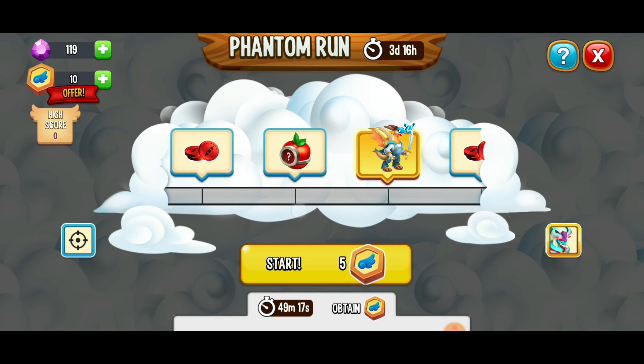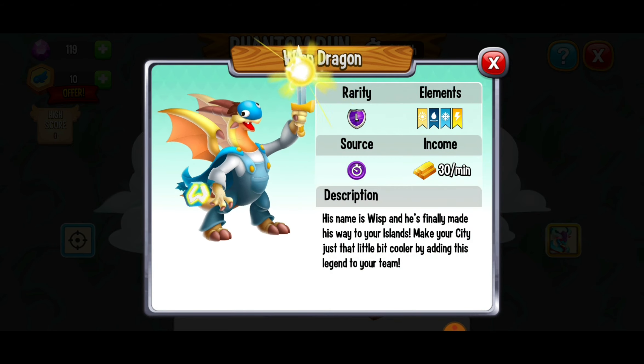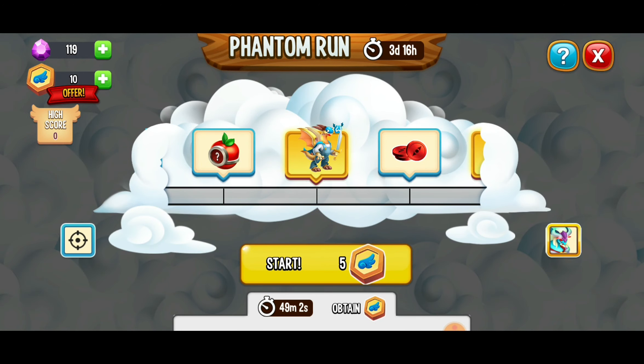Here we've got the grid coins, some more food, and then this is what you've been waiting for — the Wisp Dragon. Now this is going to be difficult to get; it's not going to happen by itself. So make sure you get as many flight stamps as possible so you can collect those pinwheels and keep it going.